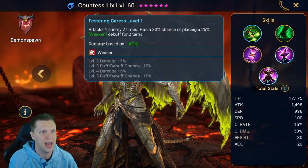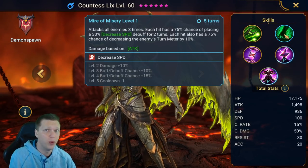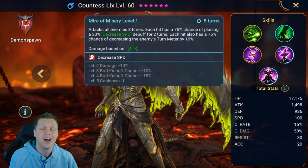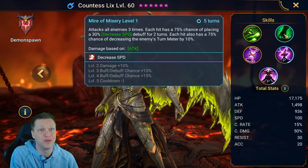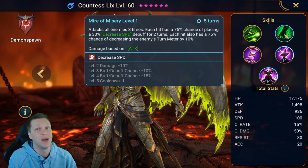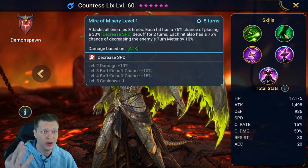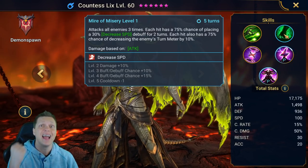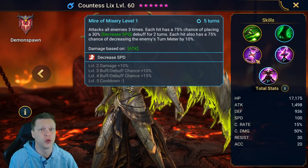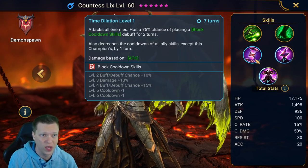For Countess Lixis's abilities, the A1 attacks one enemy two times and places Weaken. Then the A2 is an AOE triple-hitter — not very common in the game — bookable to a 100% chance of placing the big version of Decreased Speed for two turns, and it also decreases the turn meter by 10%. That is an insane AOE ability: triple-hit, big version of decreased speed, and turn meter reduction. I love that ability.